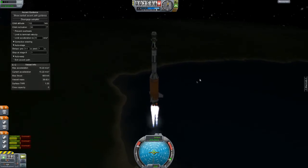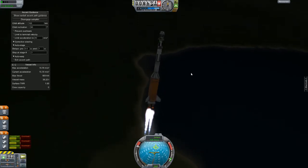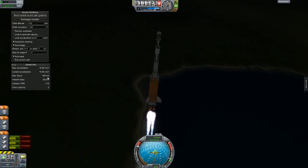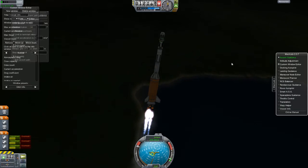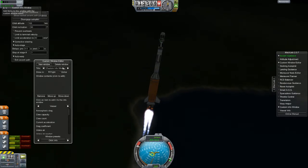Looks like that went perfect. Cool. I've only used this rocket twice maybe, so I'm still not really sure of its capabilities. Looks like it's getting some decent acceleration. I like watching the... wait, did the window go down? Let's get a different custom window up here, let's get a new window, and what sort of information do I want on it?